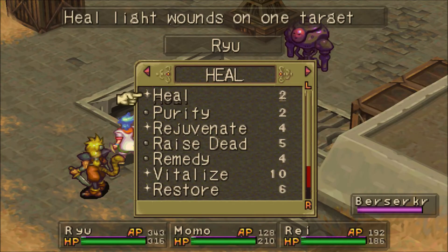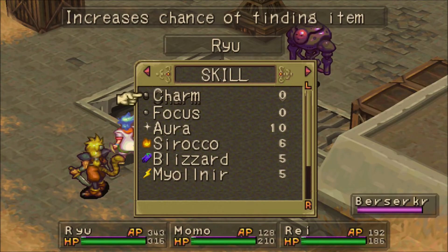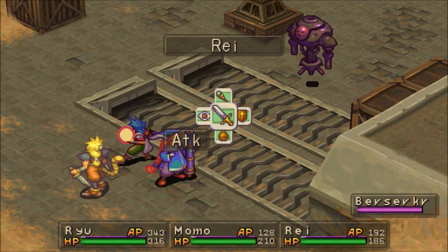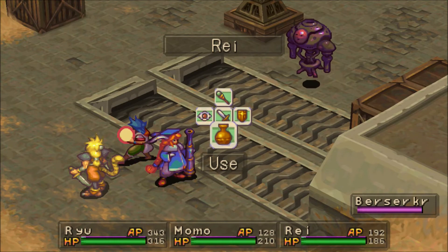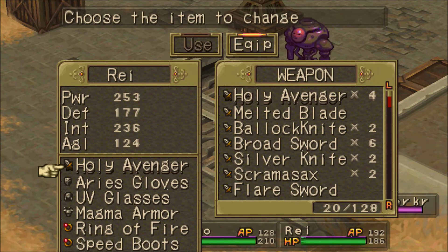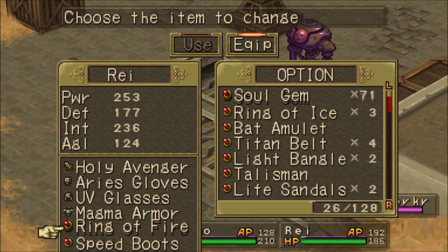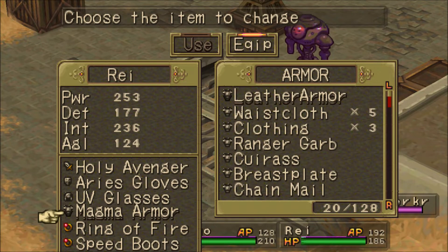For my first turn, I'm just going to Charm because I want to steal the Ares Gloves. For Rey, it's a similar setup — again, either Magma Armor or Manly Clothes, and then a Ring of Fire if you don't have the Magma Armor.